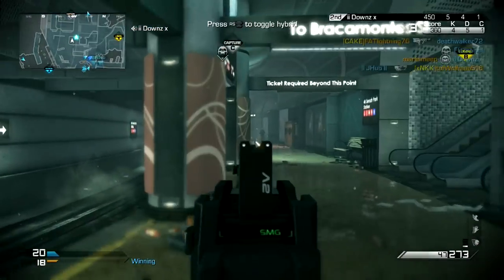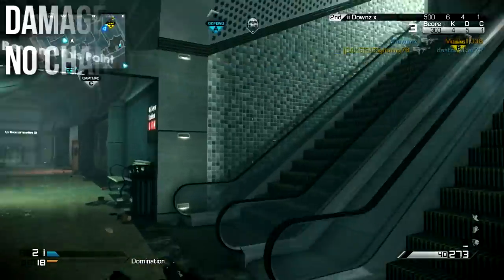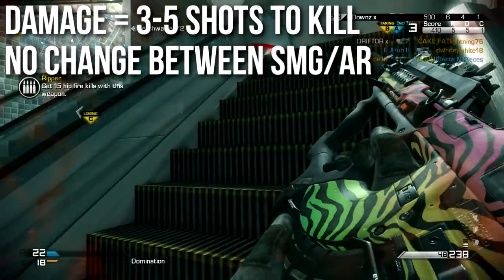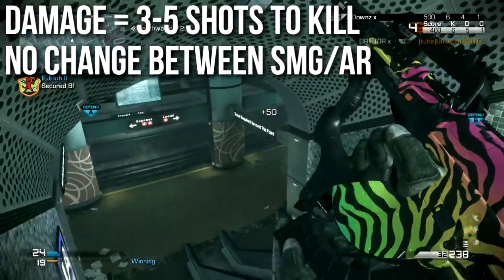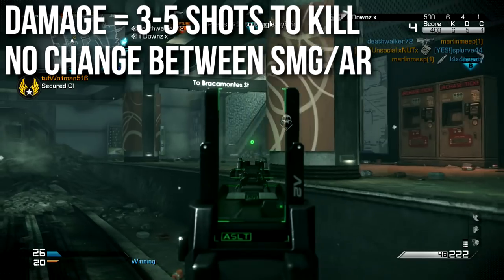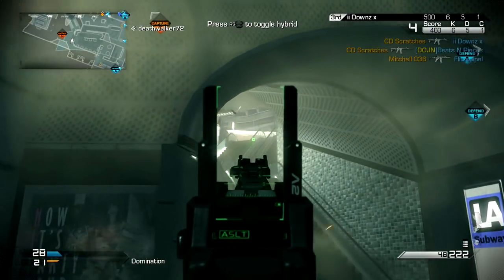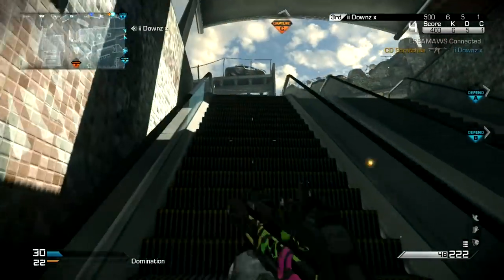Now let's talk about the damage. It is a medium damage weapon, killing in between 3 and 5 shots depending on your range from the enemy. I don't have the raw numbers yet, but judging from behavior, I'm going to guess that it'll deal 40 damage up close and probably 20 to 24 at a distance. Most importantly, there is no change between the submachine gun and assault rifle modes — the SMG mode does not do any less damage than the AR mode, though there is a range variable.